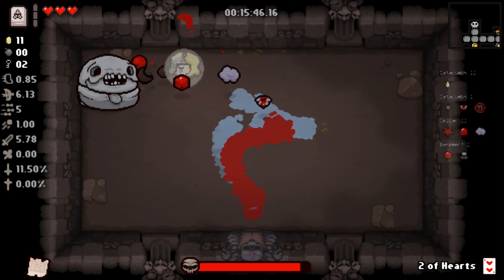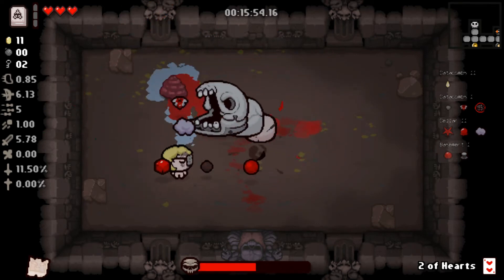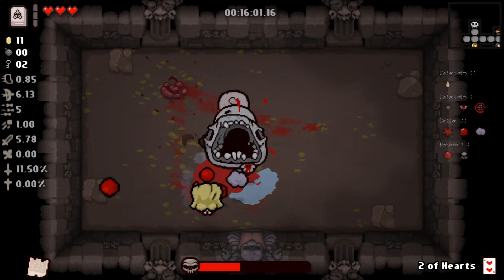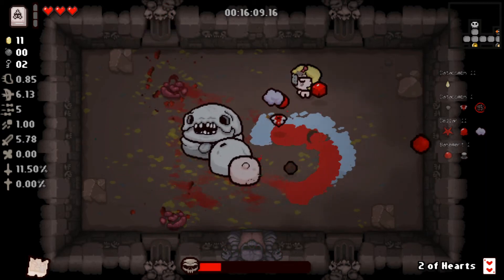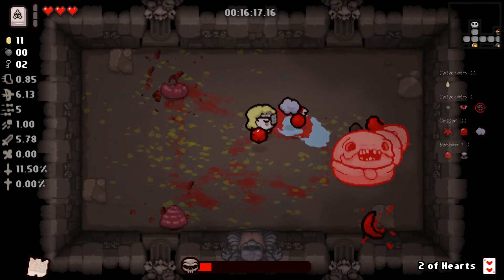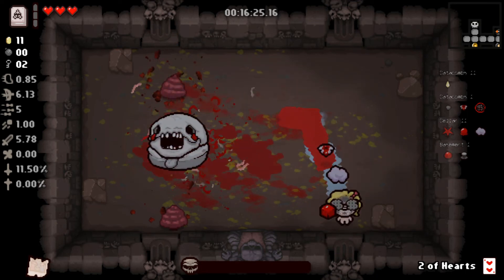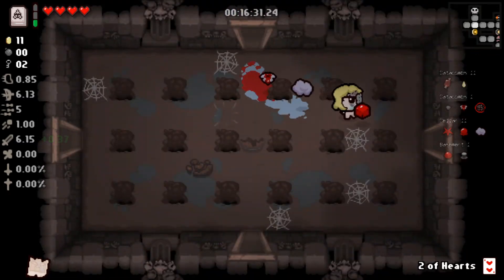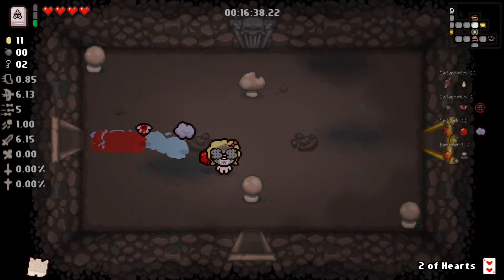Carrion Queen — okay, obviously not the greatest boss to fight with Cube of Meat orbital. She moves around so much — it's kind of like Chad but you can't shoot from the front. She has a mode where she poops red poops, which damage you when you touch them and for some reason replenish themselves. We unbelievably did not take damage. We'll take the meat drop — small damage up and a red heart.